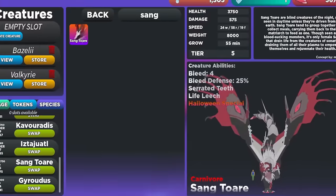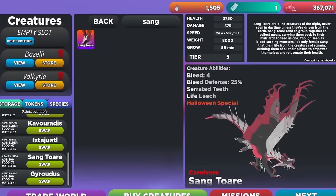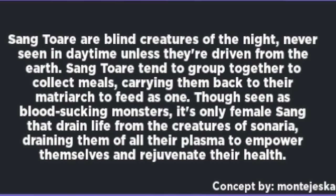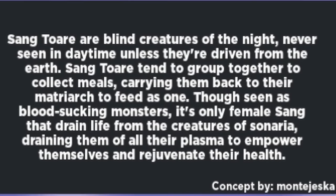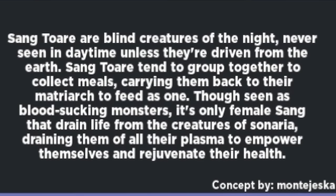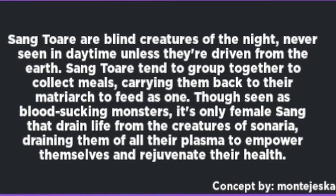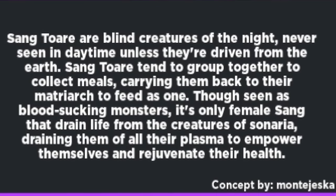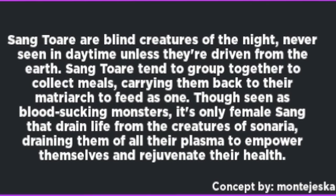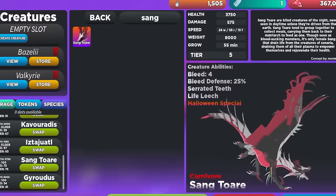Before we actually spawn in, I want to read the creature description since I want to learn a little bit more about this creature. Sanctor are blind creatures of the night, never seen in daytime unless they are driven from the Earth. Sanctor tend to group together to collect meals, carrying them back to their matriarch to feed as one. Though seen as bloodsucky monsters, it is only female Sanctor that drain the life from the creatures of Cenaria, draining them of all of their plasma to empower themselves and rejuvenate their health. Wow, okay, that's insane.